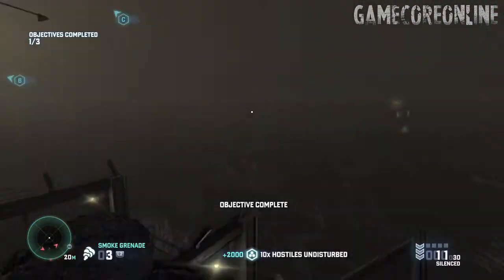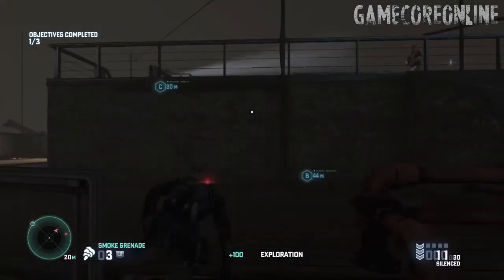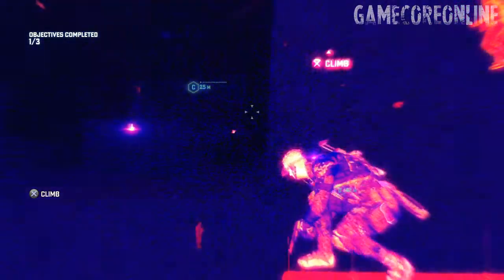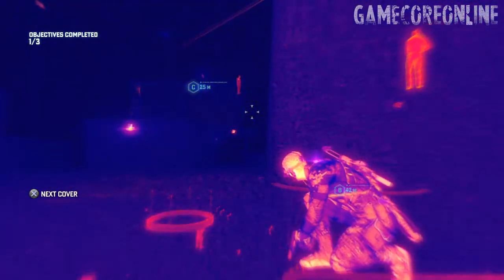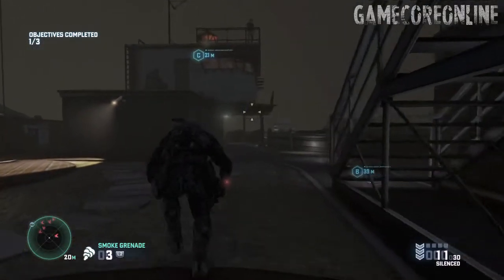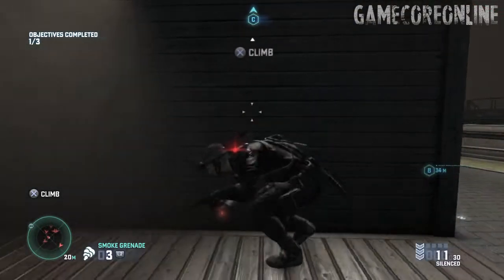Once you're done, go back to the window and move on to the right side. This might seem a little difficult, but it really isn't. There's a guy above you, but the only thing you gotta worry about is the light and the camera. If the light hits you, then the guy above you will see you. If the camera hits you, you're done. Best time to move is when the camera's watching your left side and the light is facing the other side. Touch the wall and you're good.